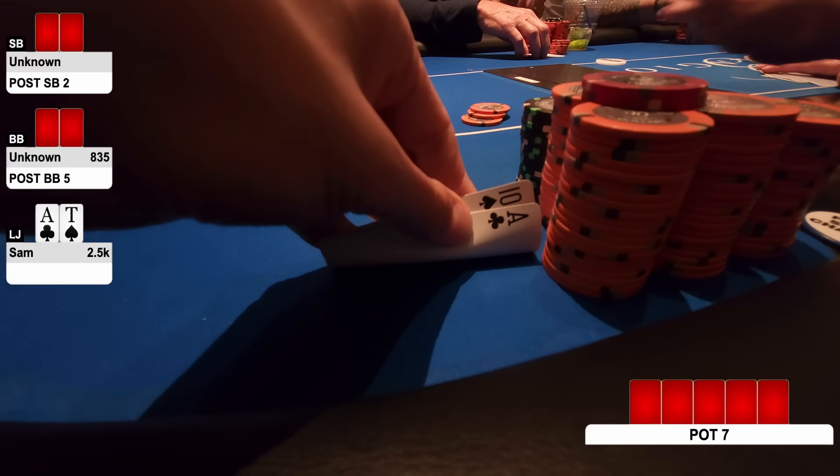Welcome back folks, we are here at the world famous 5/10 Bellagio. I brought three bullets with me and we sit with the max $2,500. I'm feeling good, I'm feeling like I could lose 25% of my bankroll in one session, so let's get to it.